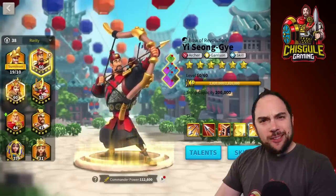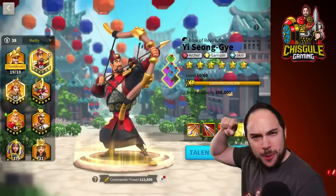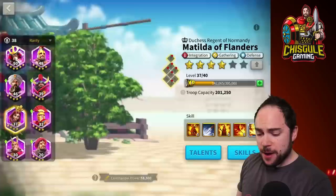People were telling me that I don't make enough videos for the free-to-play players. So free-to-play players, this one is for you. In this video, we're going to figure out whether or not Matilda is as good as people say she is in Canyon.